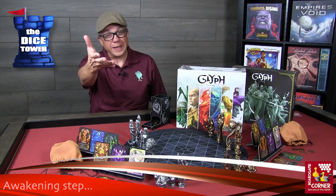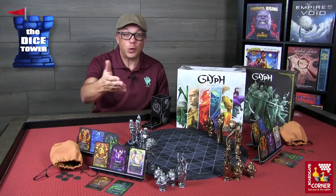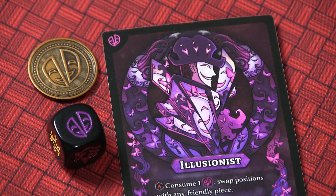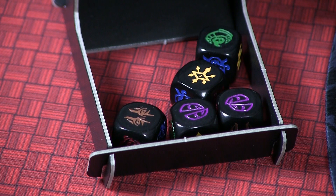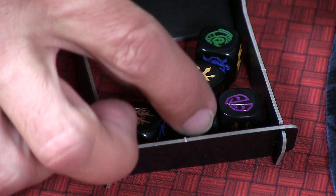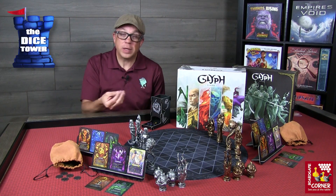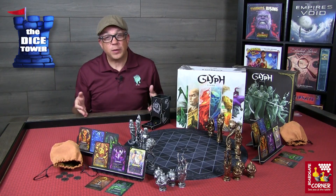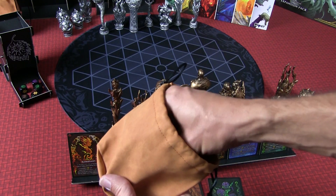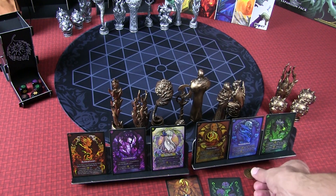Let's take a look at the awakening step, the first step of your turn. All the dice have glyph symbols that match the symbols on your cards and your figures on the board. You're checking to see if any dice match figures that have been killed or incinerated on your side — if they do, you can re-roll those dice once. Then you check if you have five coins in front of you; if you have fewer than five, you get to draw a coin.